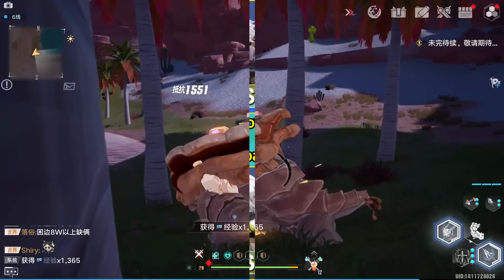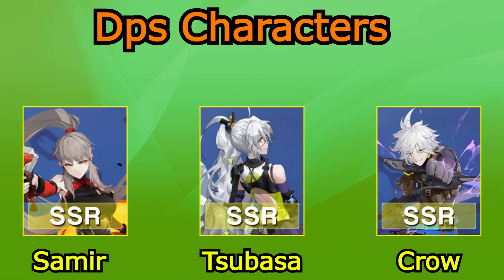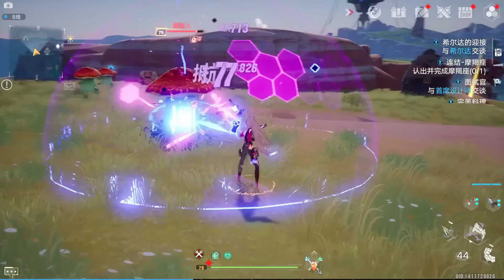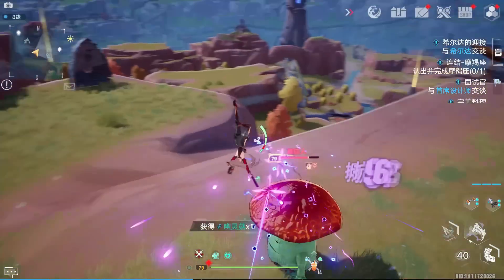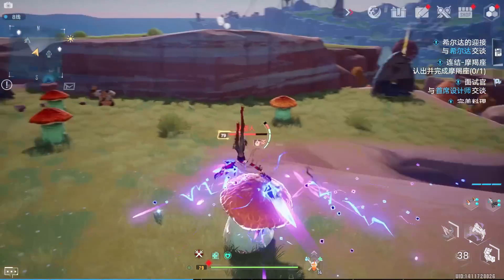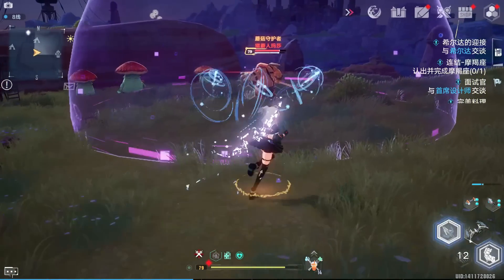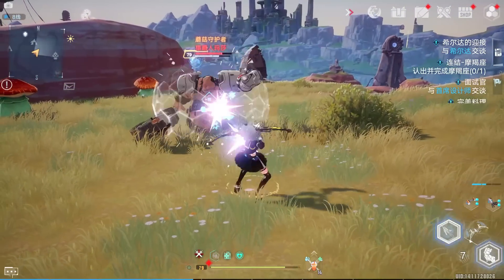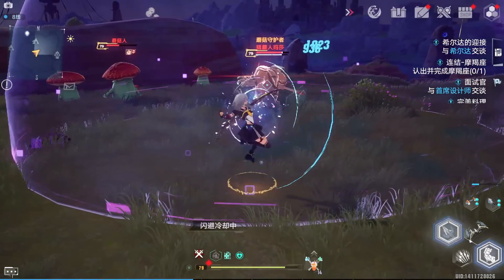Let me introduce all nine characters in the box. First, the DPS characters: Samir, Tsubasa, and Crow. Samir is the best DPS of these three in terms of damage — she is very flexible and a lot of fun to use. I really recommend Samir to anyone new to the game who wants a great DPS. As for Tsubasa, she has great damage, but unlike Samir she can also buff the team's damage by up to 40 percent if you awaken her, making her a great support too.